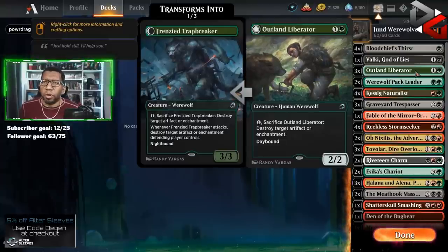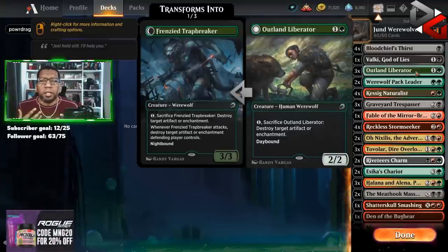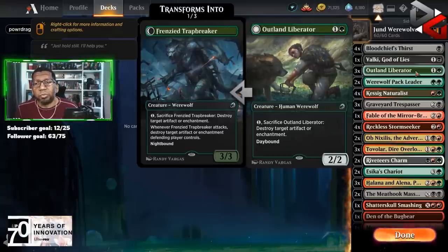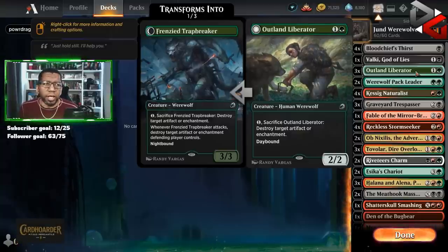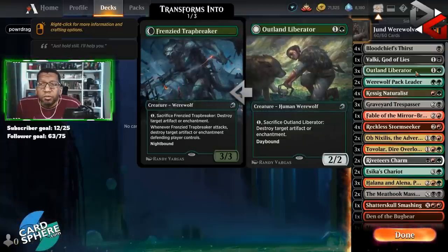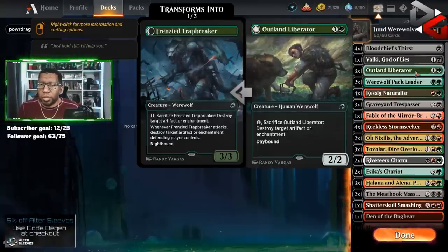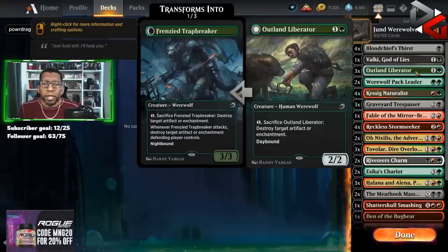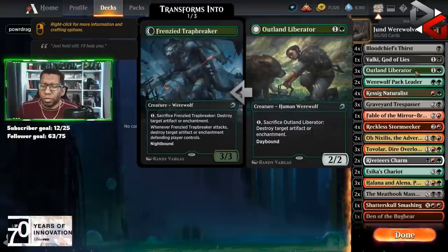One of the benefits of playing werewolves right now is there are several decks that want to play defensively — they want to spend their mana and play their cards on your turn instead of theirs. That means we're going to get to flip our werewolves more than we probably should. And Outland Liberator is exactly the type of card you want: every time it attacks on the back side you get to destroy an artifact or enchantment. So many decks are playing Fable of the Mirror-Breaker, Wedding Announcement, chariots — there's tons of stuff we can kill.